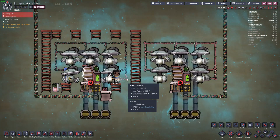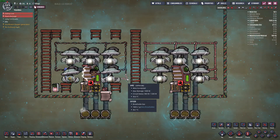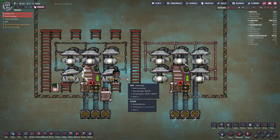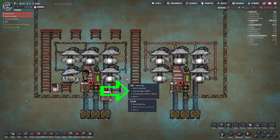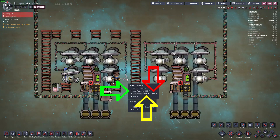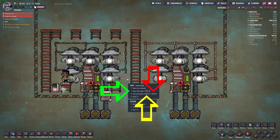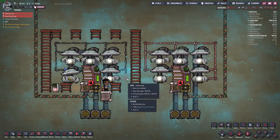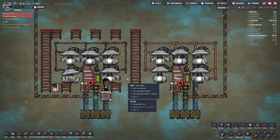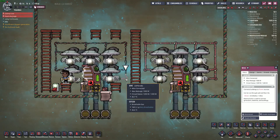Overload damage occurs when your wire is incapable of handling the power demanded by the power consumers it is connected to. When you mouse over or click on a wire, you can see how much power it can handle before overloading, how much your power consumers are currently demanding, and how much power would be demanded if all your power consumers were on at the same time. You can put as many power consumers as you want on a wire without it breaking — it will only break when the power demanded is above what your wire is capable of handling.